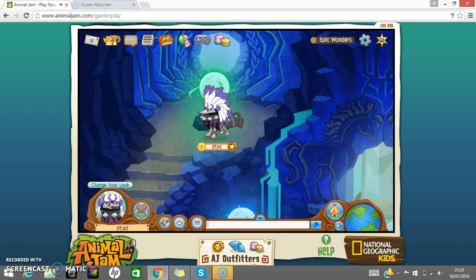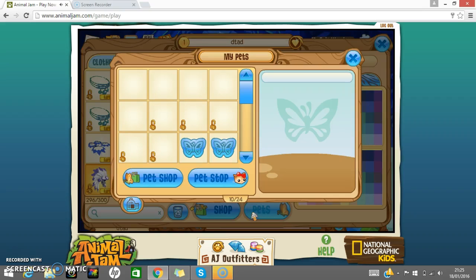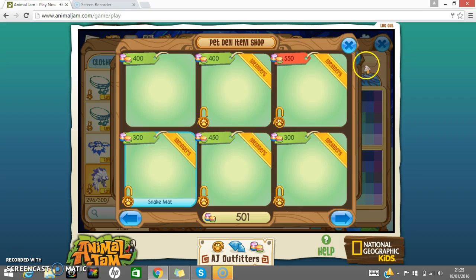So before I start running I'll show you: click your looks, then click pets, and then you have to click pet shop. But you have to do that whilst running down the stairs.